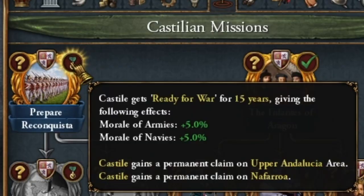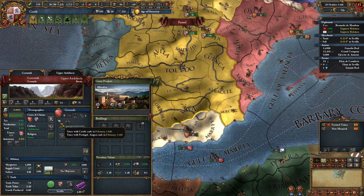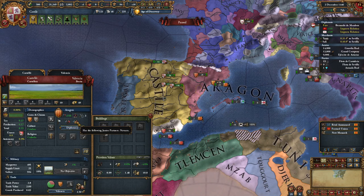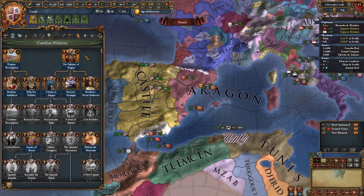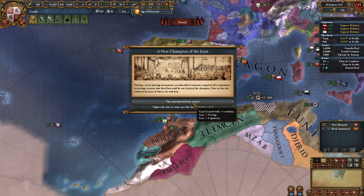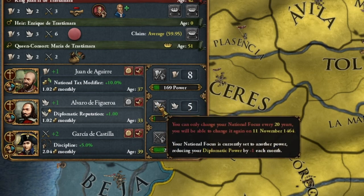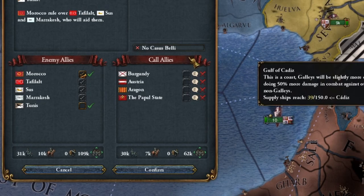I think I'll avoid the civil war by clicking the option here. Meanwhile, we can continue the Reconquista — no need to wait. We just wait for this peace period to end and go to war with Granada and its allies. Aragon loses the personal union over Naples, and usually it's a good time to form a marriage with Naples, but currently it's not necessary because we'll get it through the mission.